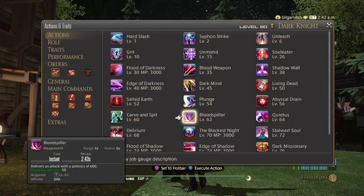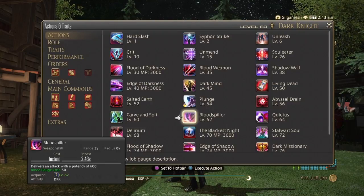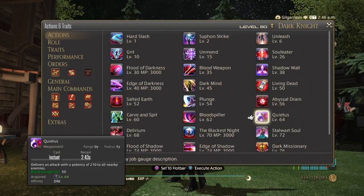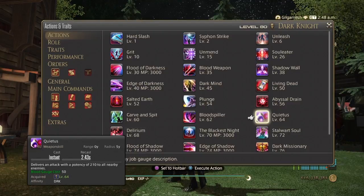Blood Spiller uses your blood gauge — it's a single target attack of 600 potency with a cost of 50 blood gauge. Quietus is your AoE blood gauge spender, dealing 210 potency to all nearby enemies with a cost of 50 blood gauge. So you have single target and AoE options for spending your blood gauge.